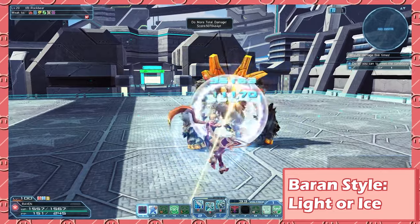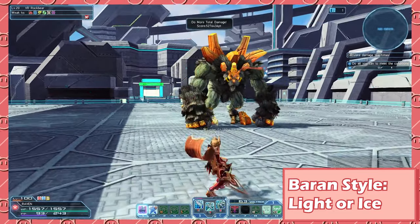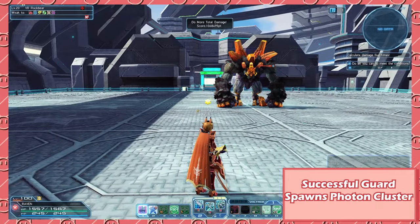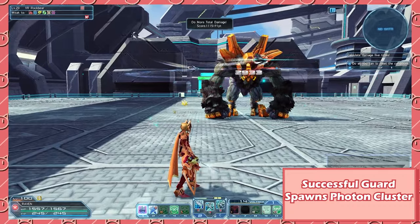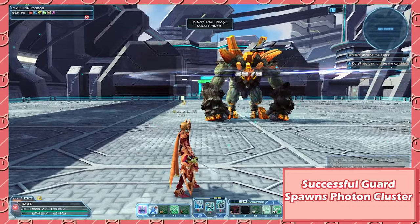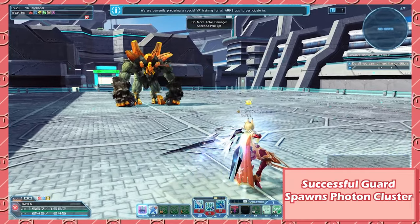Now let's break down the styles. First, we have Baran. Baran requires an Ice or Light Elemental Gunblade and focuses on Stay Arts. It also gives you guard points at the start of your normal attacks and your PAs. The charge normal for Baran puts down a field that does damage and inflicts binds to enemies. The weapon action is a charge shot that deals a lot of damage to a single target.